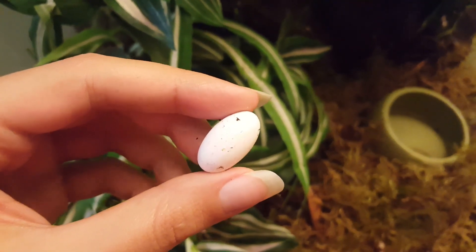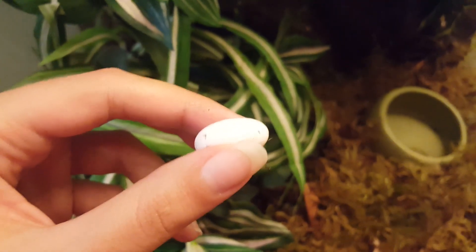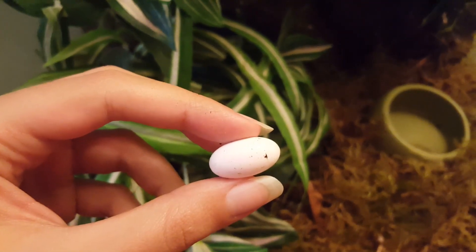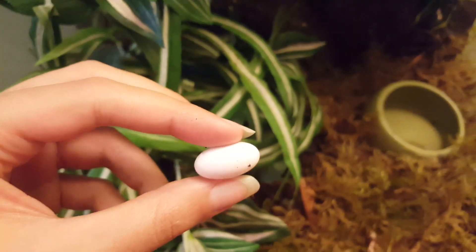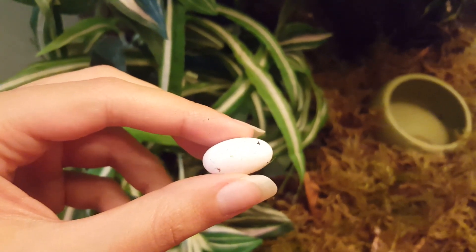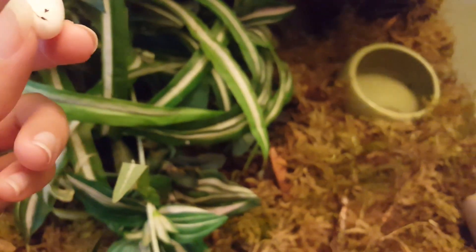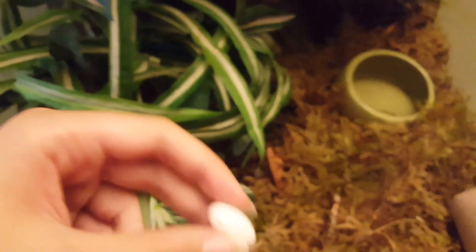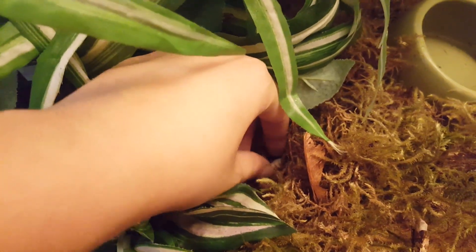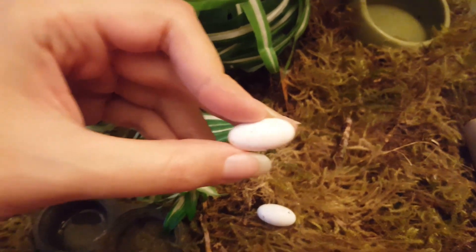Usually my geckos have a lay box with some dirt inside so they can bury infertile eggs. My girls tend to lay a couple of eggs every three months or so, so I usually find eggs every other month between two females. Let's go ahead and pull one out - look at this tiny thing! It's an infertile egg, so if I held it up to a penlight, I'd put all my money on it being completely empty - no embryo, no baby inside.